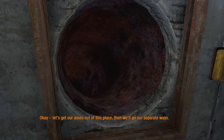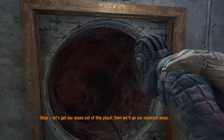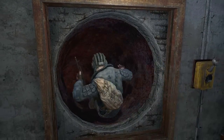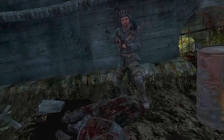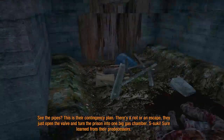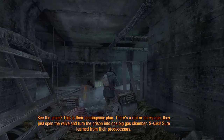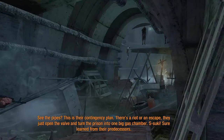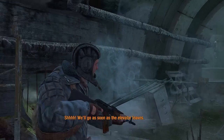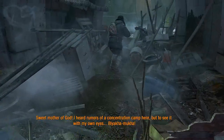Here we go — let's get our asses out of this place, then we'll go our separate ways. Oh, sliding! This is their contingency plan — there's a riot, so let's throw bodies down here and turn the prison into one big gas chamber. Look at the fog effects as he walks through them — this is just an example of physics, see how they move the fog.